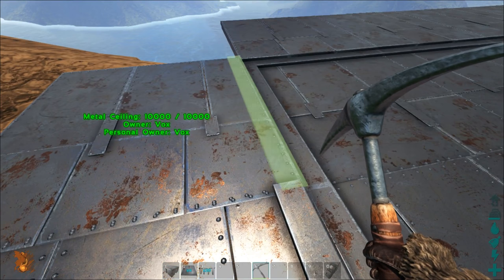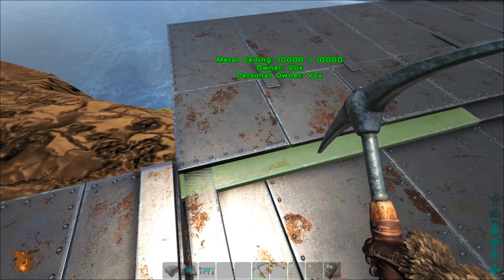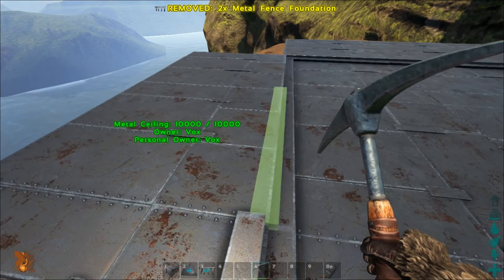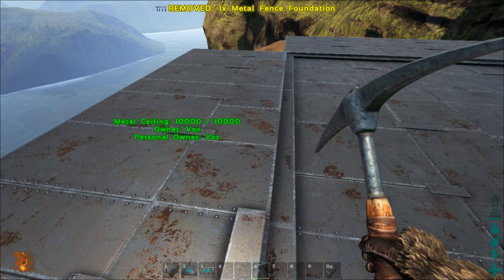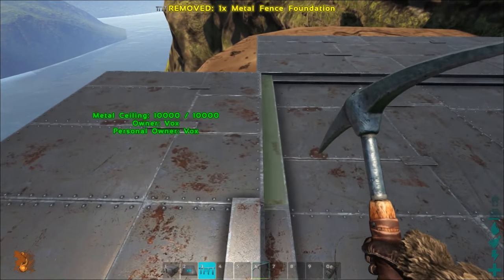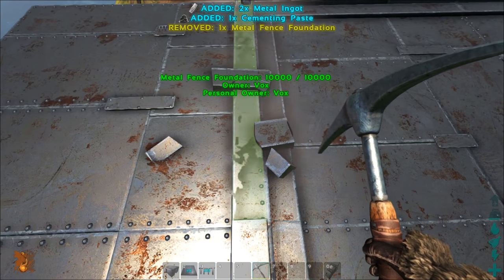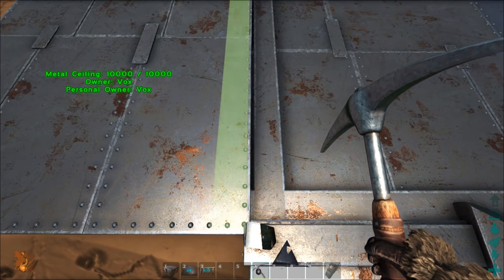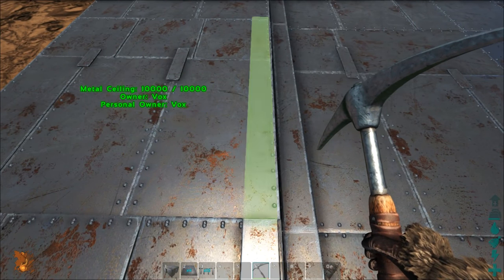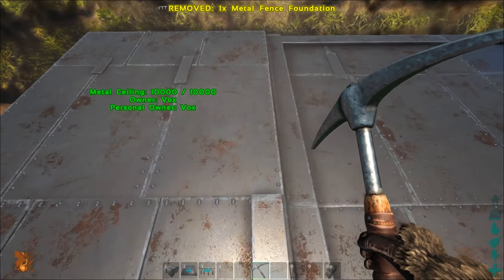That'll give us four walls thick on the outside, and that's what we want — max protection. We don't want people just quickly popping a wall off and getting to all our goodies. Everything will be locked down nice and tight. Obviously take your time when you do this in the real world because you're going to waste so many materials. We'll get these last couple in.